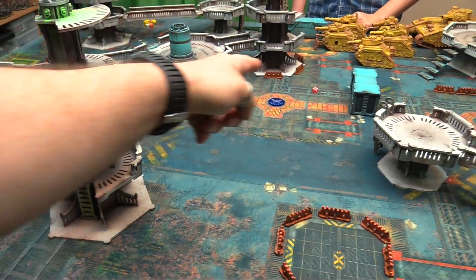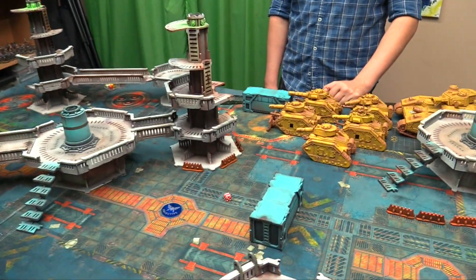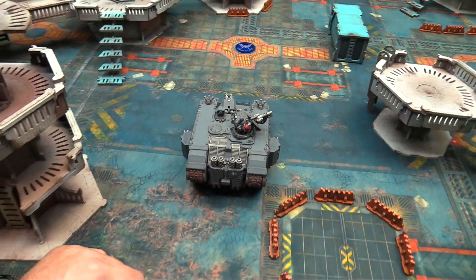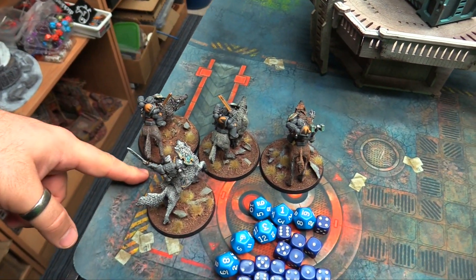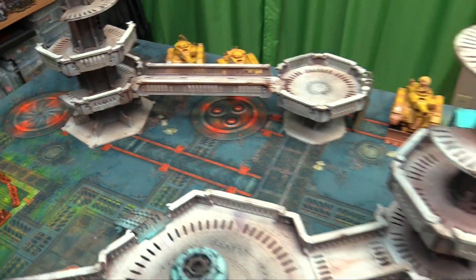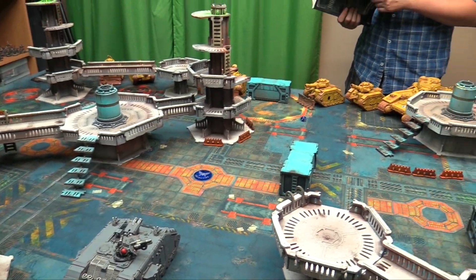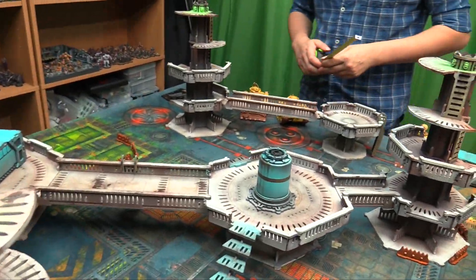I choose the bubble deployment where you get close to the relic. Whoever finishes deploying first goes first unless the opponent seizes on a 6. Owen only has five drops so he'll probably go first. I've got my Land Raider with Logan Grimnar and my 5-man Greyhunter team inside. My two drop pods are in orbit with the two 9-man Greyhunter squads. The Thunder Wolves, Wolf Lord, and Owen's tanks are deployed. Owen has first turn; I fail to seize on a 1.